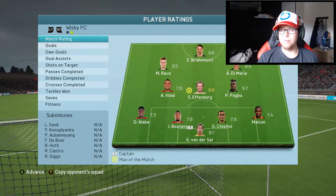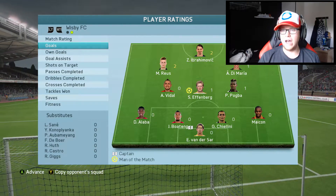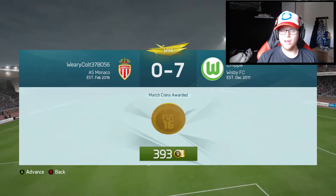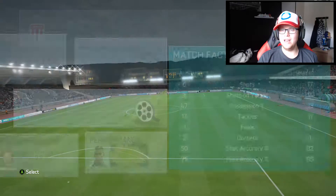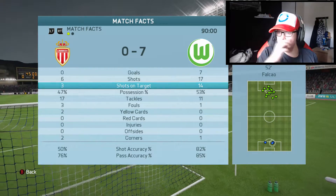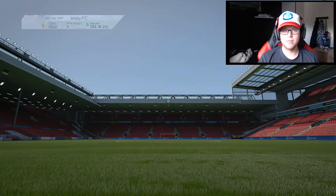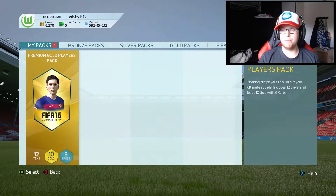There were a few mistakes in the semi-finals but overall this team plays fantastic. Winners of the Open Season! We got a premium gold players pack. Nine-point-nine for Effenberg - look at that, four players over 9.5. Two goals from Zlatan, two from Reus, one from Stefan Effenberg and one from Pogba. Two assists from Effenberg, two from Pogba and one from Ibrahimovic. This just couldn't have worked out better. Ten shots on target for him, all three of his shots on target but it was just absolute annihilation.